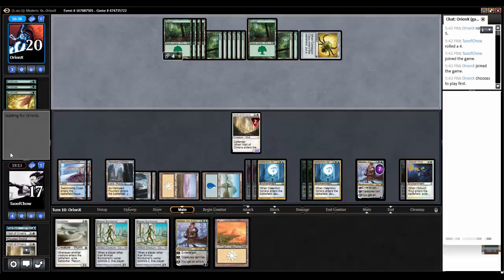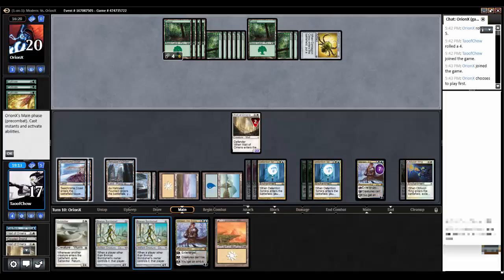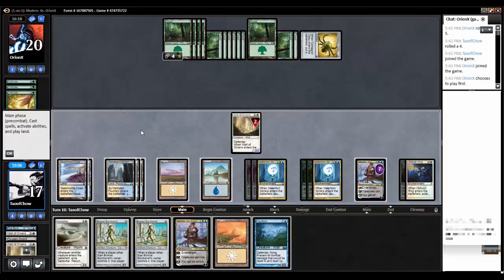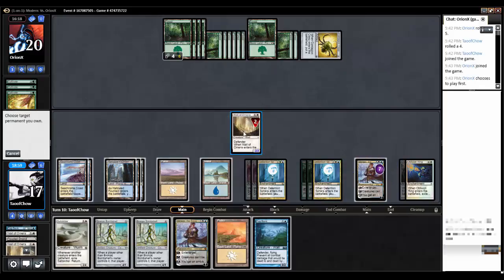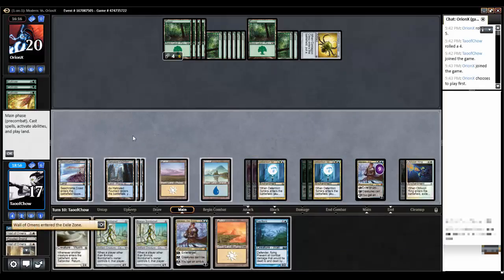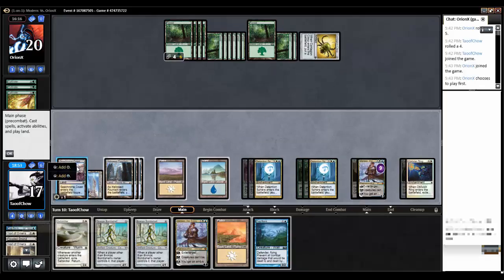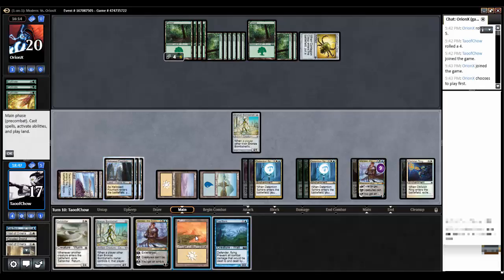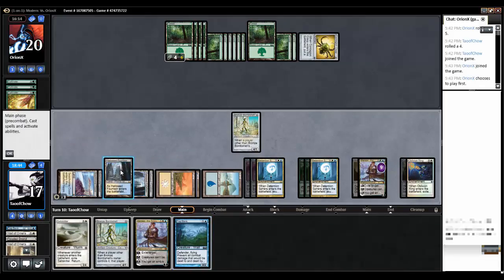Okay. You've got no cards in hand - just pass your turn. Once he has no creatures, I'll start putting out these Bronze Bombshells and start attacking him. Come on, Puka's Mischief. Fog Bank - not really what I wanted. Let's exile my Wall of Omens. One, two, three, four Bronze Bombshells.